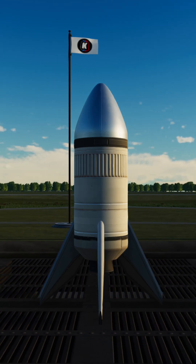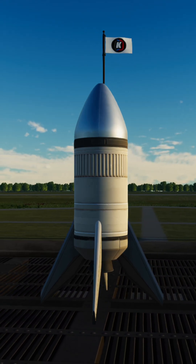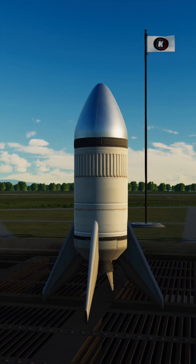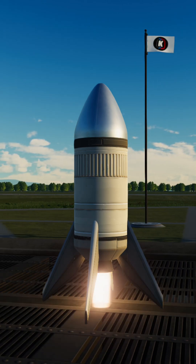Let's forget for a second what we know about rockets and assume all you need to do to get to space is to reach 100 kilometers of altitude. That's where space begins. All we need is a rocket that goes up.